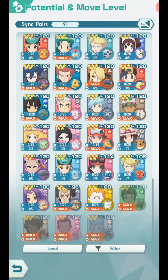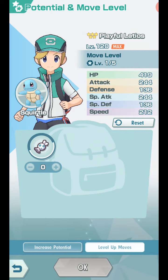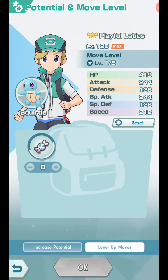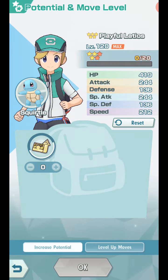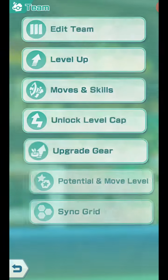Egg move candy is used to level up and move a Pokémon you've hatched from an egg. That's cool - that's probably something that'll be available later on.